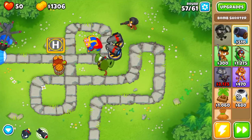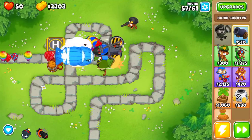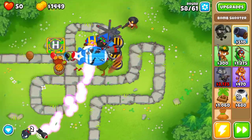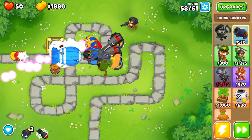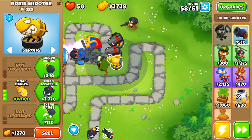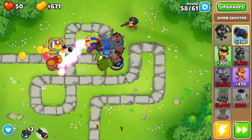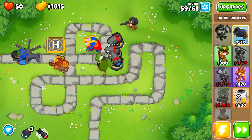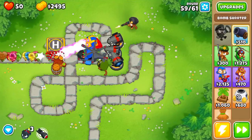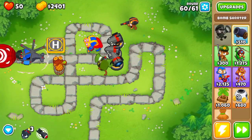Let's use the ability — these abilities have a fairly short cooldown. If I'm correct, the BFB on round 60 is going to get destroyed by three MOAB assassins, and then only the MOABs are going to remain. We can deal with the MOABs pretty easily with Striker Jones' ability — we're going to stun them when they're in range of the bomb shooters and the super monkey. Only three MOAB assassins should be fine.